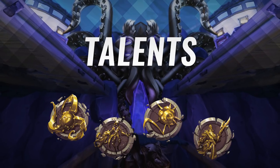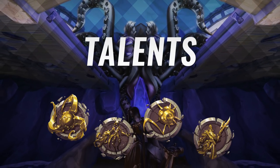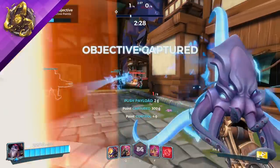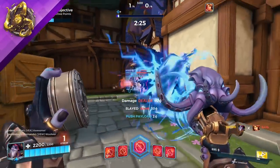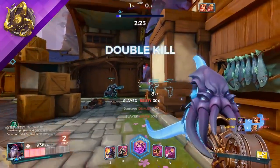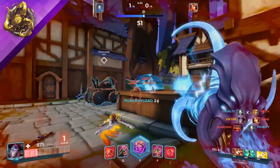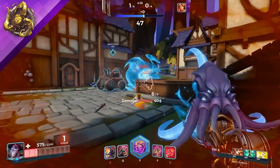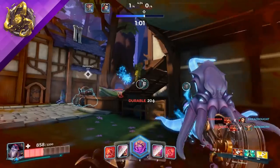Dredge has four talents that change the way you play. Dredge's default talent is called Scuttle. Dredge changes his reload projectile to now explode in an area of effect. Much of Dredge's strength relies on bombarding key areas from a safe distance, but that can leave him susceptible to flanks that get in close. Scuttle will allow players to move easily and confirm damage in close quarters engagements.